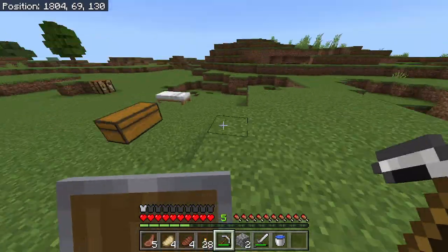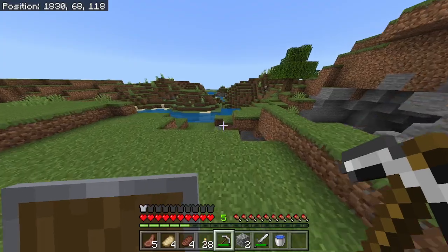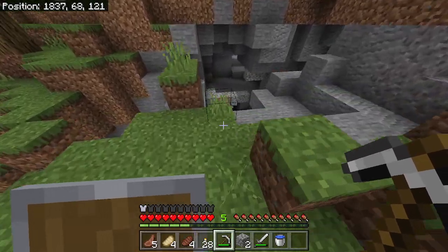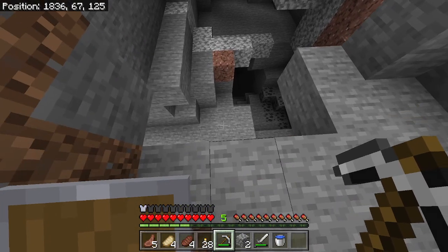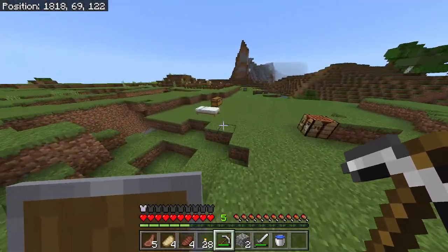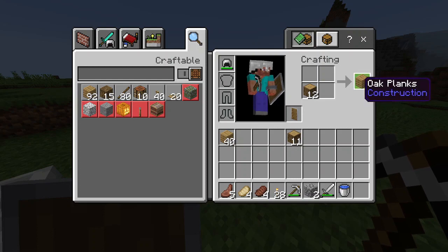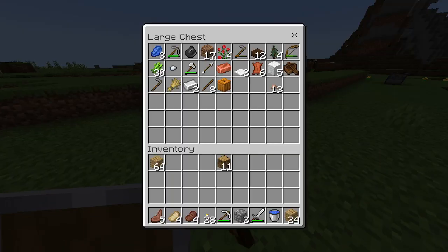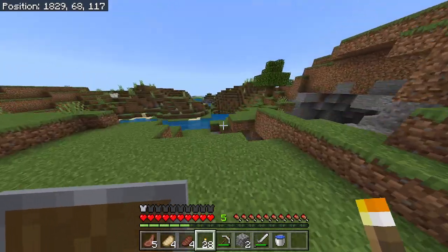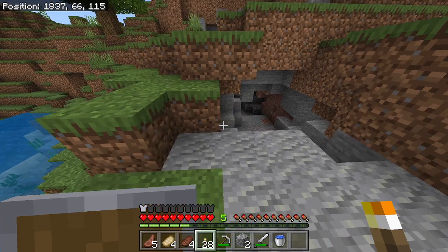I need to find a place where I'm going to start to dig. Right over here — it's going to work out really well. Already going down. I'll bring a lot more wood — you never know. I only have 28 torches so I might want to make some more down there too. It's always good to bring wood while you're caving. I think a stack of planks is more than enough.